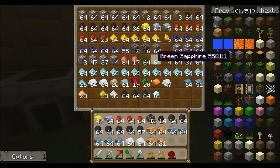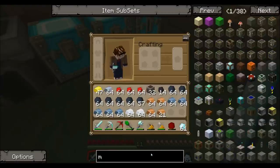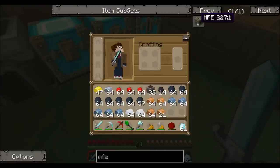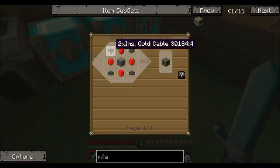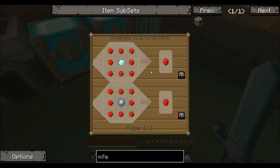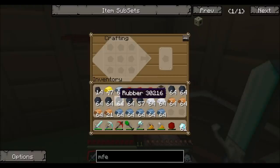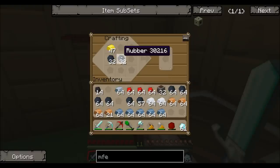Let me grab my diamonds. The first thing I need is obviously an MFE. To build an MFE, it takes 4 energy crystals, 4 gold cables, and a machine block. So let's build our 2x2 insulated gold cable.